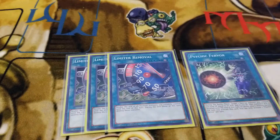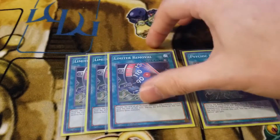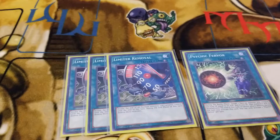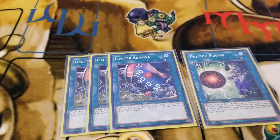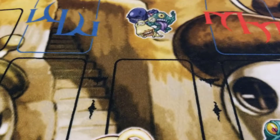You can also play Limiter Removal defensively, which is actually a lot better sometimes. With the ABC Dragon Buster, you can double the attack to make sure your opponent can't attack over you. Then at the end of your opponent's turn, you can use ABC Dragon Buster's effect to get the ABC pieces back onto your field so you're not losing any pieces. You're not really making any kind of neg there. Once you go all in, know that you are going all in. This is just an amazing combo that I absolutely love.